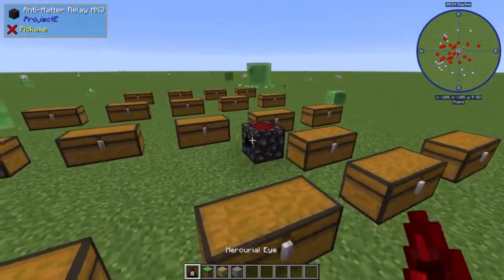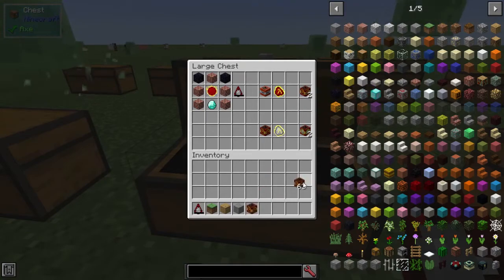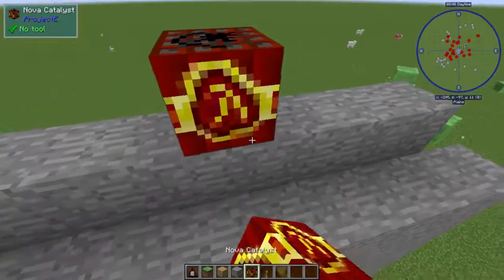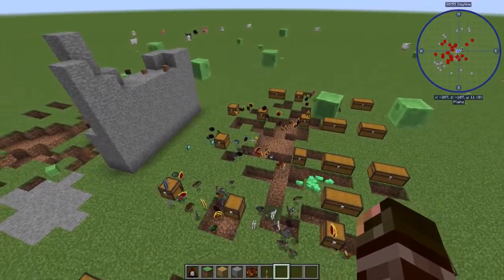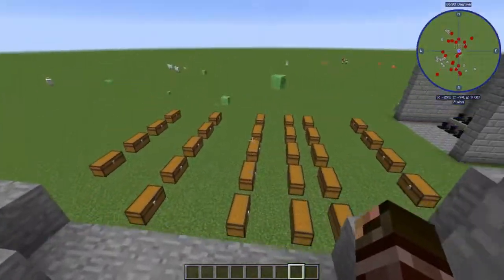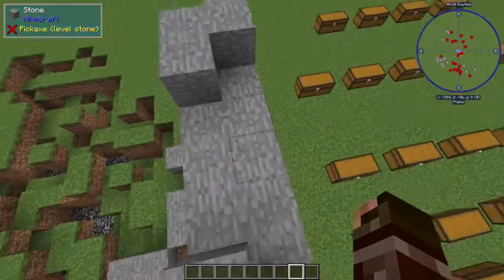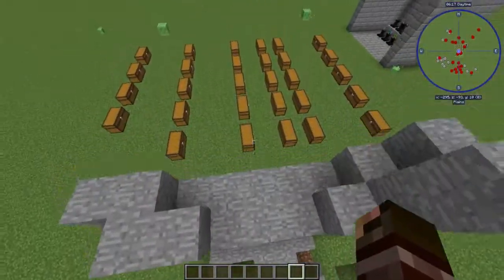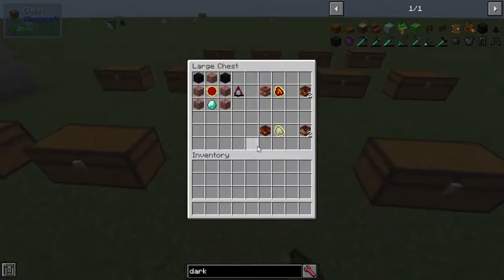That is about all there is to the Mercurial Eye. The next thing we have is the Nova Catalyst. This is a crafting ingredient but also works as TNT — it's more powerful TNT. It has a really wide blast range, and when you blow things up, it tends to bring all of the items blown up to the player. It also does not kill the player. That was the Nova Catalyst — it's also used in crafting recipes.